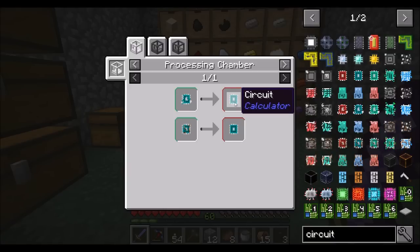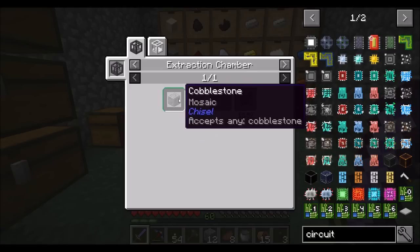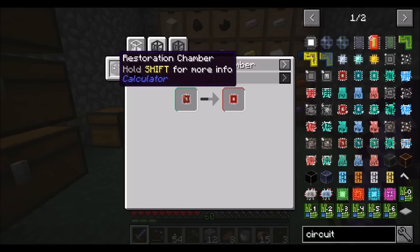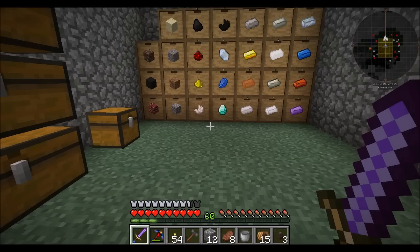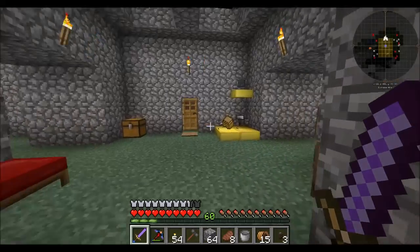You can either get the clean and functional circuit from a damaged circuit or a dirty circuit. Damaged circuits come from processing any form of cobblestone at a 12.5% chance. And dirty circuits come from processing dirt at a 12.5% chance. So basically you process a bunch of dirt and cobblestone and eventually you find some circuits, and then you have to clean them up.